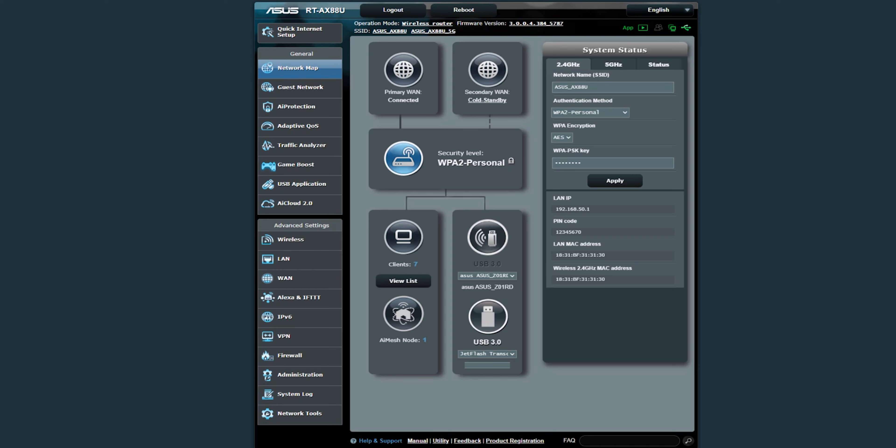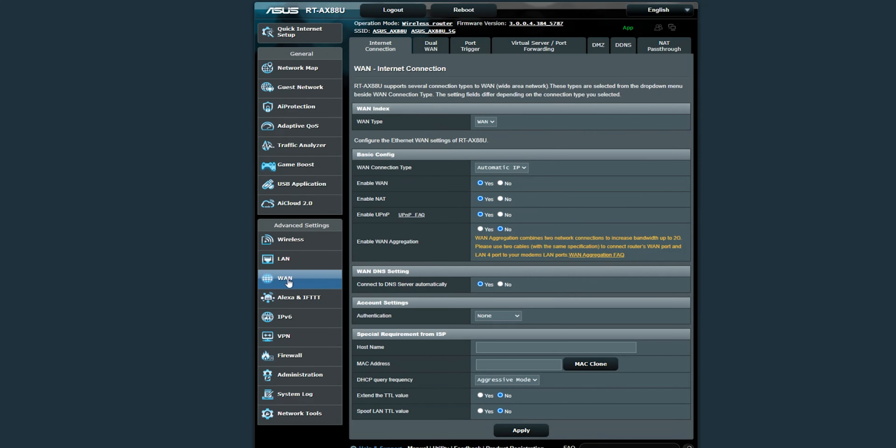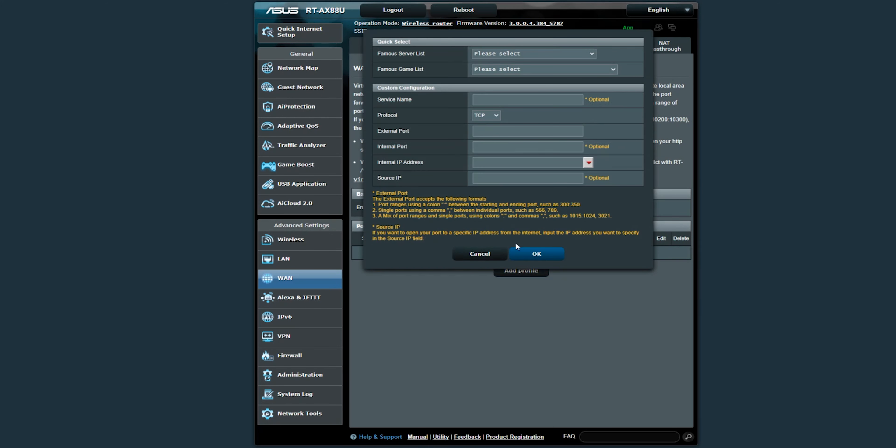I'm going to try and make this tutorial fairly quick. This was a request that came through from Anna Shum — they're having problems getting an open NAT on Warzone for PC using an ASUS AC5300. The emulator I could find is for an RT-AX 8800U, and from my research it looks like they use the same GUI, so hopefully this is what you're looking at on your PC.